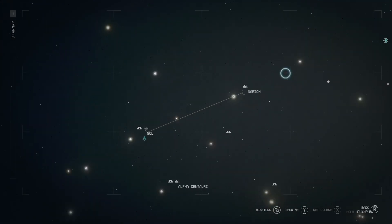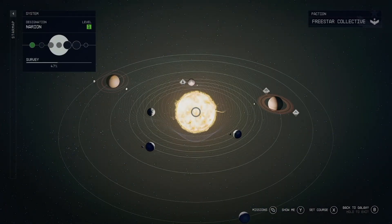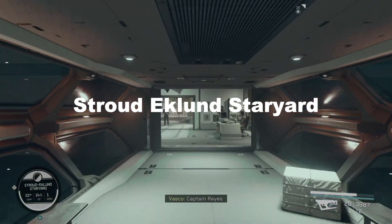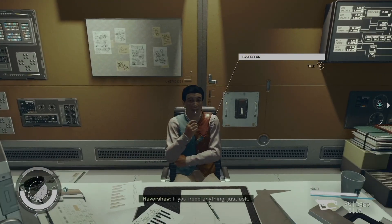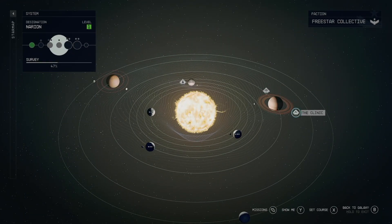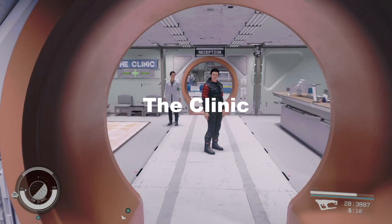Let's move on to an amazing ship technician in the Narion system. You have two ship techs waiting for you there: one is going to be waiting at the Stroud-Eklund Staryard and they have an amazing 160,000 credits for you to collect off of them, so snatch those up real quick. Not too far away from them you can find The Clinic in orbit, and you'll find your ship technician over to the right.